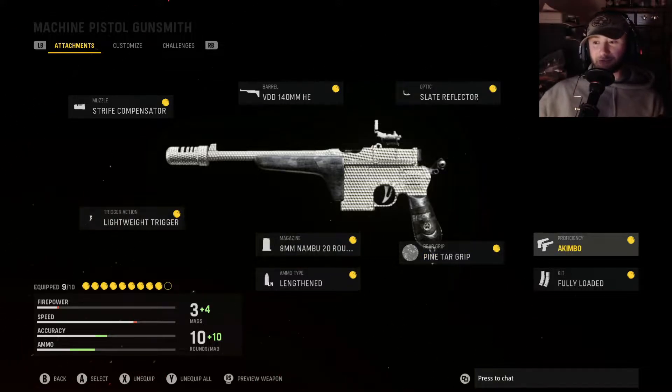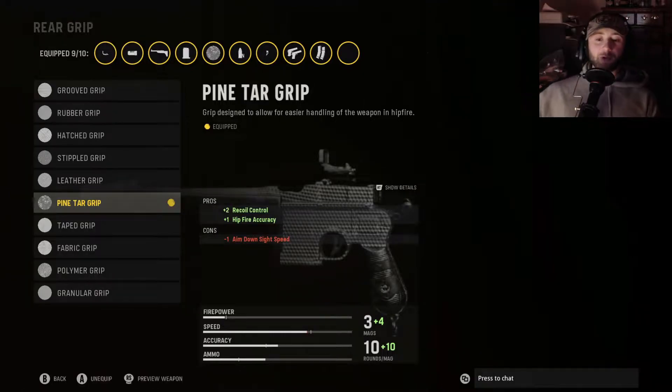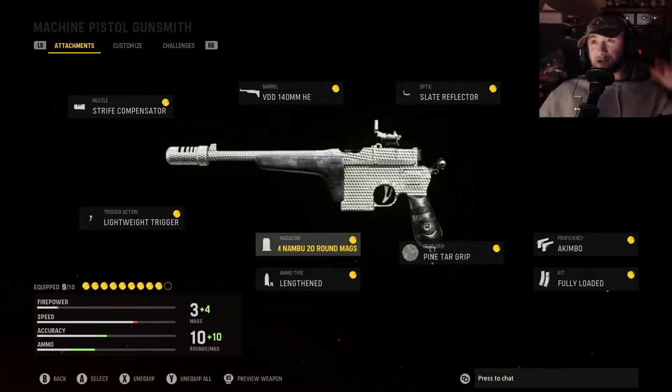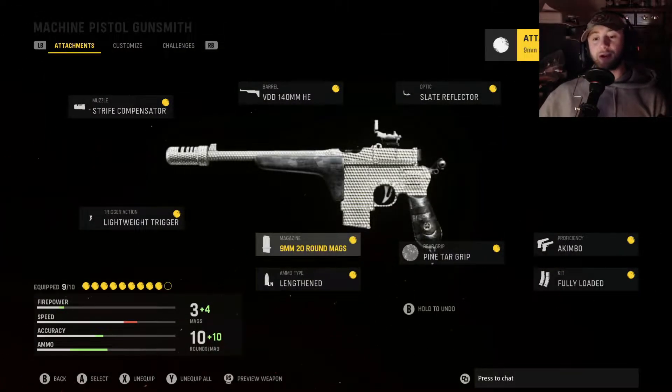So looking at the akimbo setup, obviously for the proficiency you've got to have akimbo equipped. You'll definitely want to be rocking fully loaded for your kit. Then going with the pine tar grip, mainly because we're trying to beef up our hip fire accuracy and the recoil control — though this thing still has just horrendous recoil.